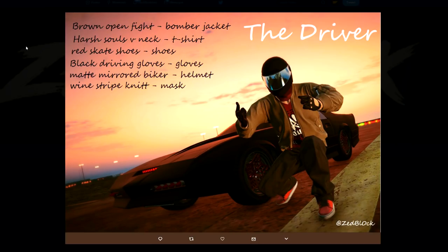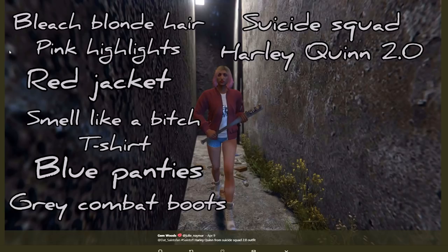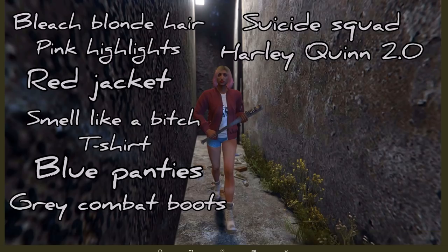Then we have Zed Block with the Driver — a really cool one. I don't think it's based off of anything specific. On the left you can see everything you need. It's a pretty simple and great-looking driver-style outfit. The reason I like this one is that it uses a brown bomber jacket, which not many outfits use because brown doesn't really look great on its own, but in this context it blends together really nicely and goes well with all the other colors.